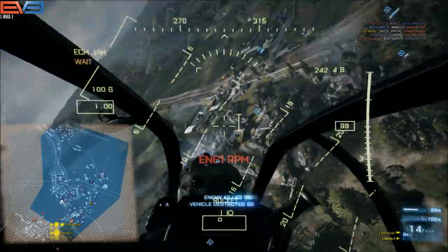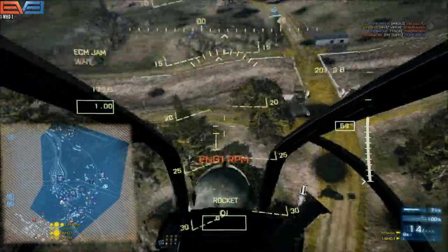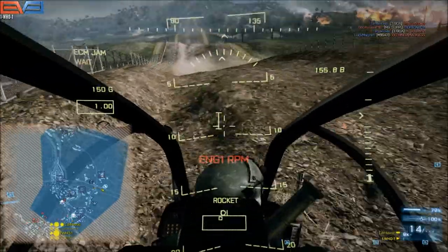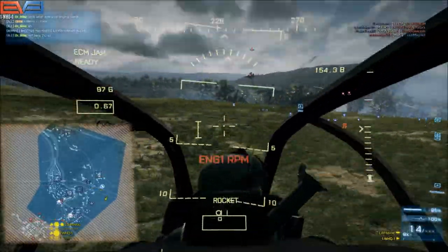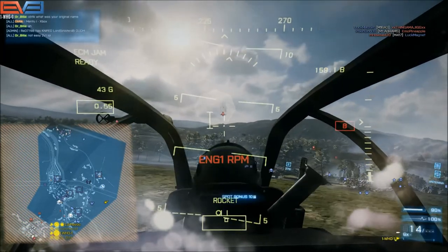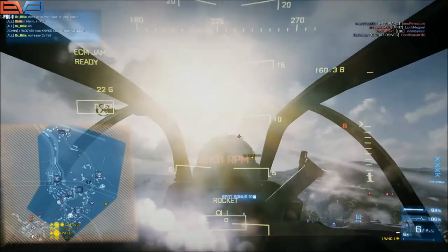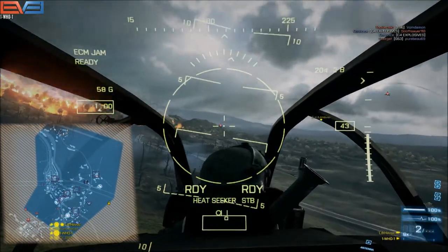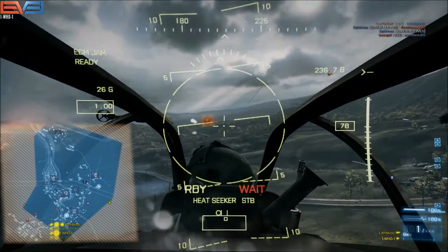I'm continuously checking the minimap. You can see on the minimap that the helicopter is at their main - it actually just shows up as a gray outline as an empty vehicle. Once that disappears, I know that they have gotten in the chopper.